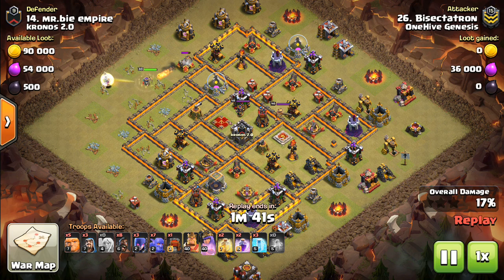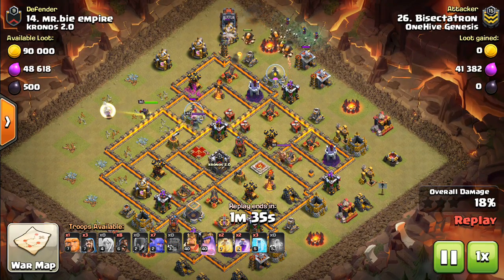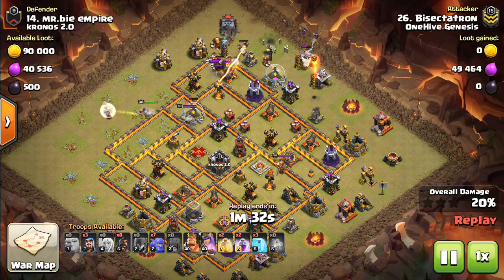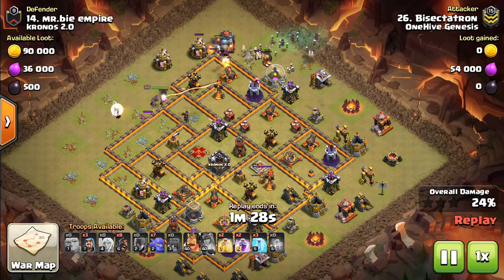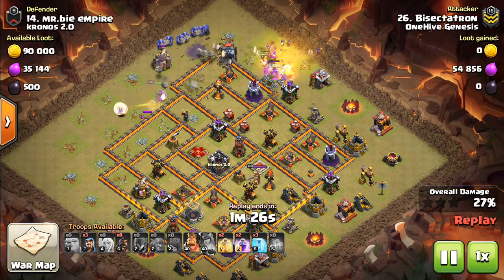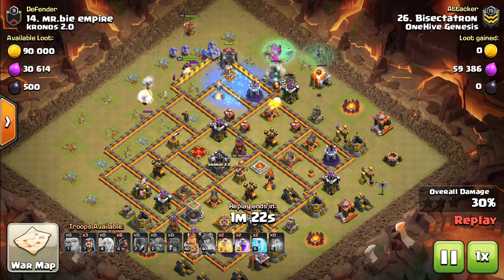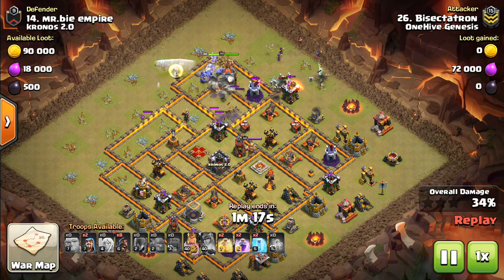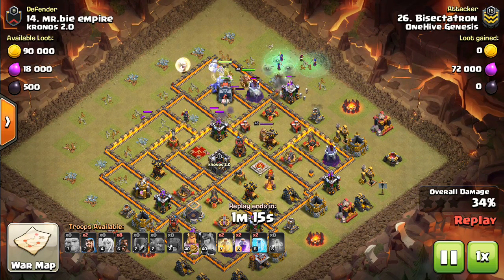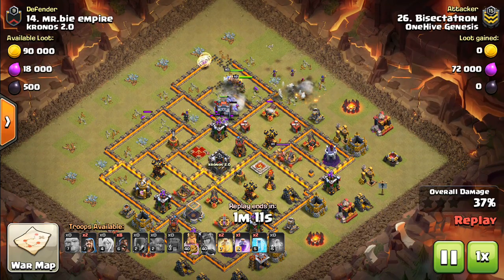So for this first one, doing the queen walk, you want to start it on a simple, easy-to-do side. Typically most bases have one side. It is a little tricky because you do have to come in opposite the Town Hall in order to get value for that wallwrecker. Had to pop the queen's ability there because she locked onto the defensive queen. So it does limit you in that sense — your queen walk is typically going to have to start on one of the sides and then move towards the back of the base, away from the Town Hall, so you can start using that wallwrecker to cut across. But typically on most bases you can be creative and find some kind of small queen walk.